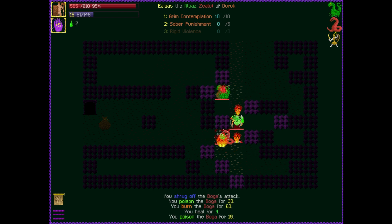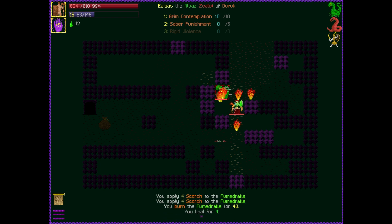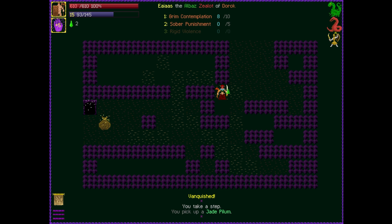We're taking this guy out. Here comes that fumed rake, who's poison heavy. We're burning it — still burning it — though it is poisoning me. We're getting some pretty heavy poison stacks but currently we're doing all right. I can pray, which I'm gonna start using to negate some of those poison stacks — which I actually haven't been using. My prayers are up here at the top. We just currently have Grim Contemplation, which heals me and also fires off my abilities if we're dodging.